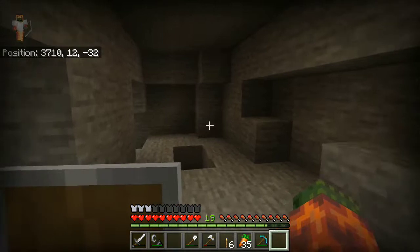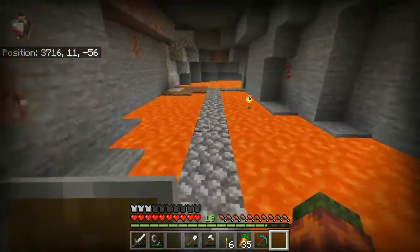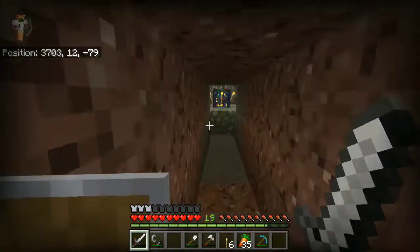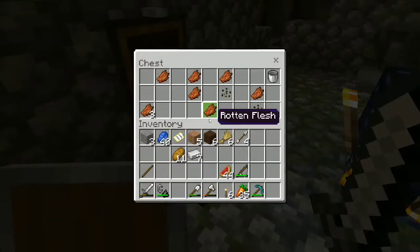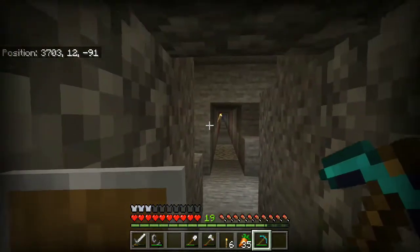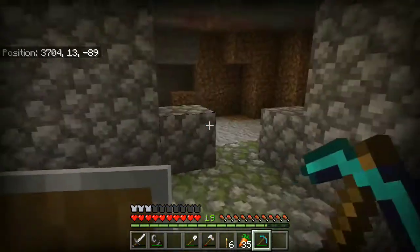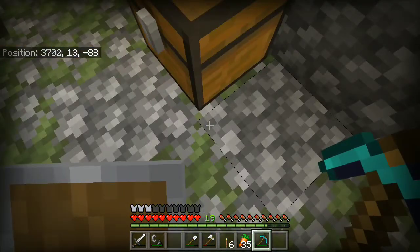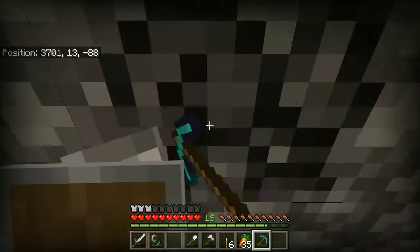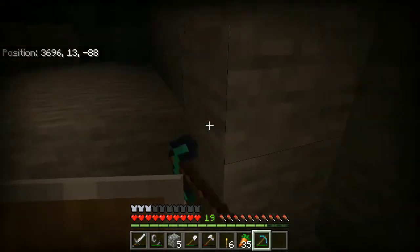Hopefully I don't die just from finding the spawner, because I did die in that time lapse and lost almost all my stuff. Right here — I thought it was a skeleton spawner but it's a zombie one. So we're going to need water for it later. That part's already been dug out, which is good. We need to dig eight blocks in each direction — eight blocks that way, eight blocks that way, and eight blocks that way.